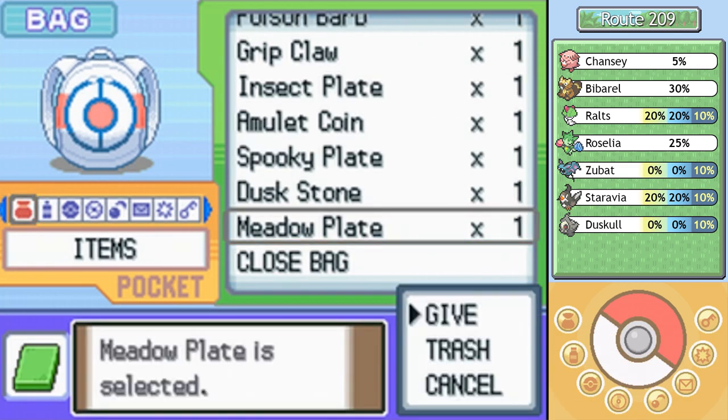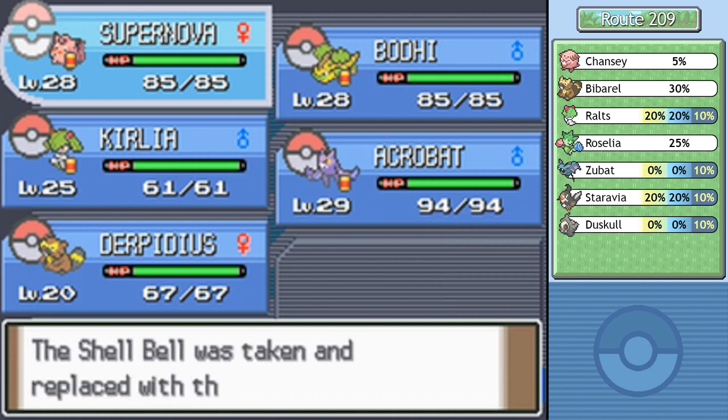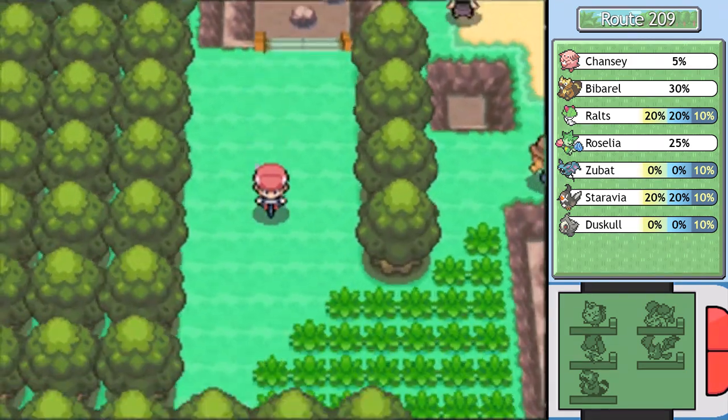Actually, I think while I'm here, I'm gonna give the Meadow Plate to Supernova, because that Shell Bell has been restoring like one HP, and even though it does technically make me a little bit tankier, I really don't think it's been all that worthwhile. Let's get down here. That was really worth all the effort.